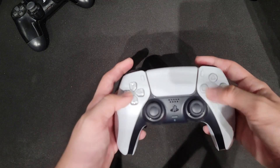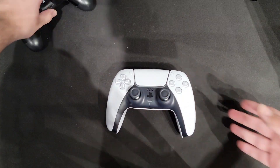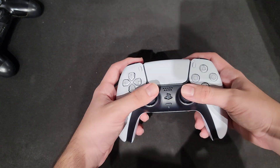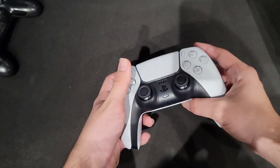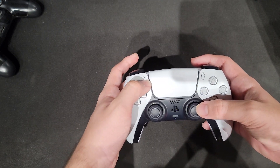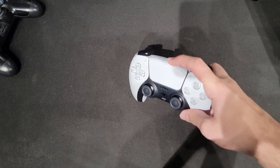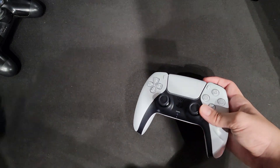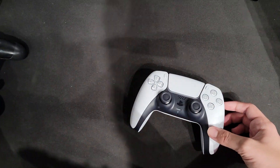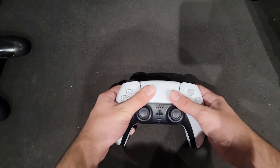The D-pad and face buttons have a really good spongy type of feel when you click them, rather than the clickiness of the PS4 controller. Not too much of a big detail, but it matters especially since there are no paddles on the back so you're really relying on these. There's the new create button, but that's not really important if you're not on console. Now, the touchpad on the PS4 controller is really responsive — one of the most responsive buttons on the entire controller. But the PS5 controller touchpad is nearly instant.